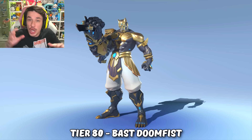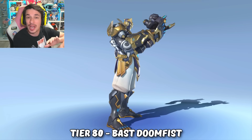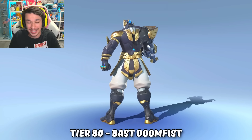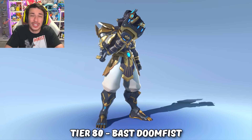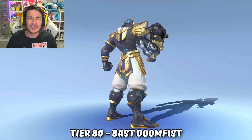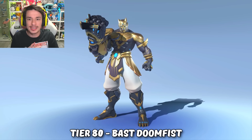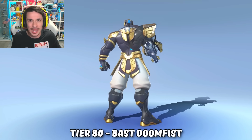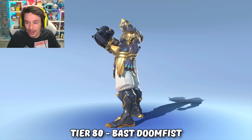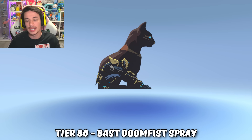At tier 80 we get the Bast Doomfist legendary skin. If you're gonna be rocking this skin, you have to equip that very first highlight intro from the battle pass — because if you're gonna be a cute adorable kitty as Doomfist, you gotta be holding a cute adorable kitty as well. Doomfist mains are gonna love this skin. It's cute but not so cutesy that it doesn't fit Doomfist's aesthetic as a boss. Along with this skin you also get a Doomfist player icon and the Bast Doomfist spray.